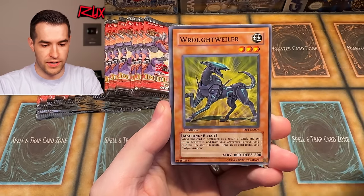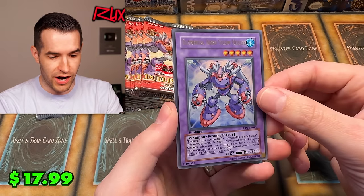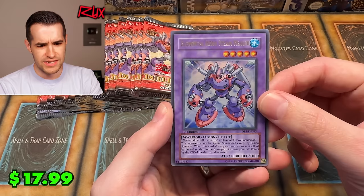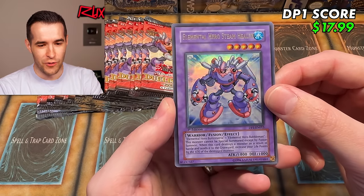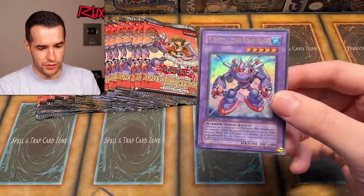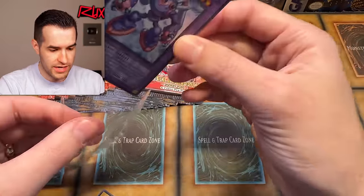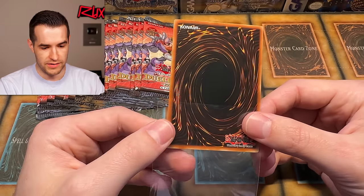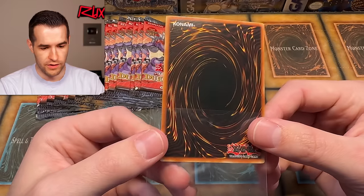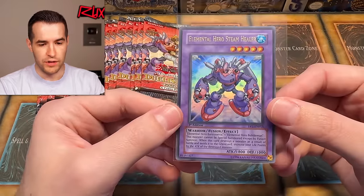We have Transcendent Wings, Rottweiler, and then — the Steam Healer, that's the Ultra Rare! Why does this not look like an Ultra? Look how subtle the foil is. It's kind of beautiful actually. Dark Catapult, Elemental Hero Clay Man — the Steam Healer has been pulled, Ultra Rare. Centering looks good, it looks clean. This thing might be a PSA 10. Maybe a little bit of scuffing on the back, very minimal — that thing has a chance.